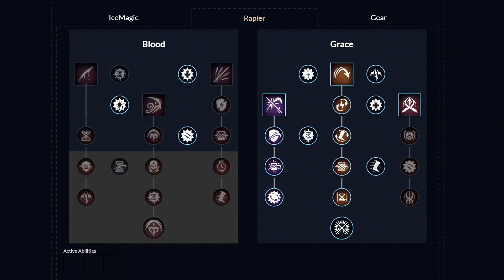For the second weapon, which is the Rapier, right off from the start you want to unlock both abilities called Evade and Ripost. Then unlock both these two perks. Then get the last third ability called Fleech. Now let's take a closer look at the left side and get all three perks. From this point onwards, you're free to spend your points in whatever order you want.